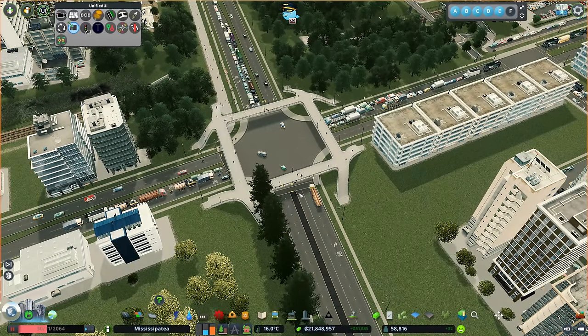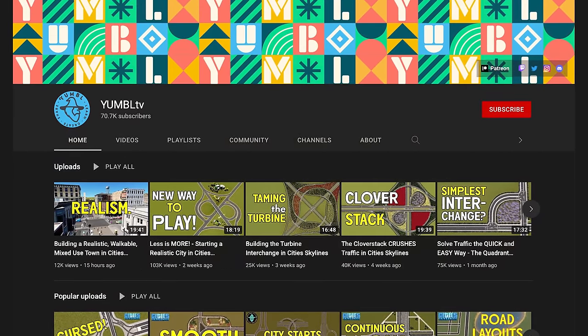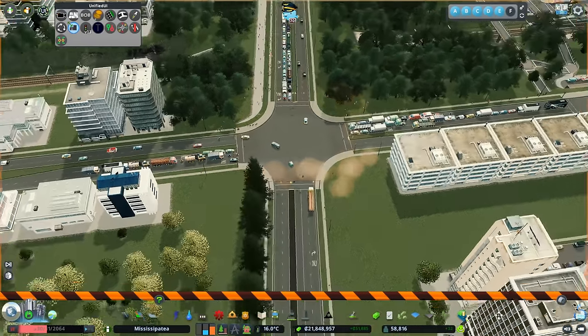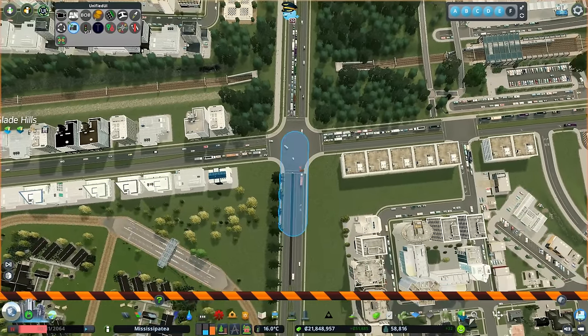What we're going to put in here is what I believe is called a quadrant interchange. I saw this on Yumble's channel — if you haven't seen Yumble before, go and check them out. They do fantastic content diving into all sorts of things to do with junctions, which I find really interesting. Go check them out, give them a sub, say hi. So this quadrant interchange is going to take away a conflict point where these roads meet.